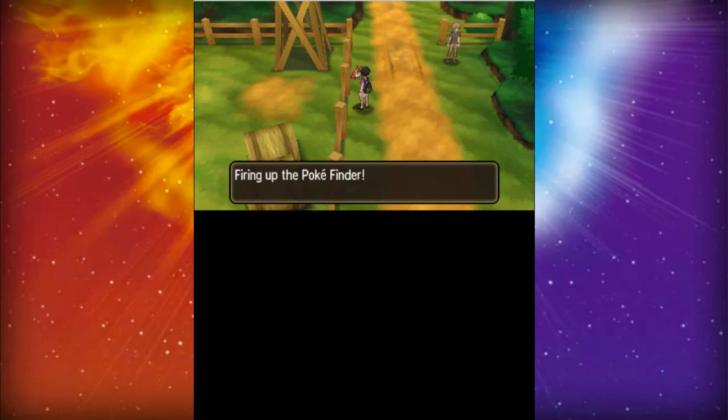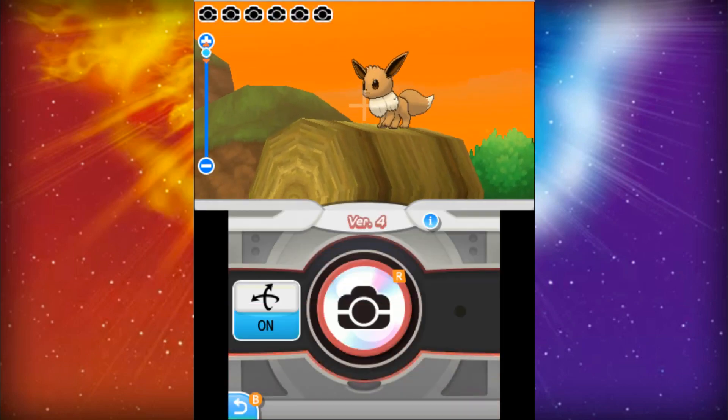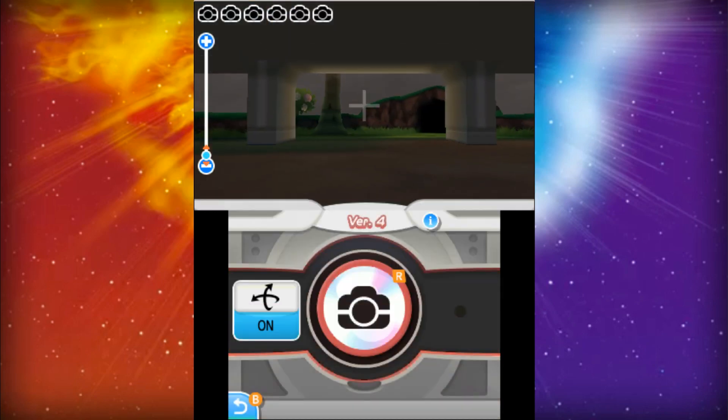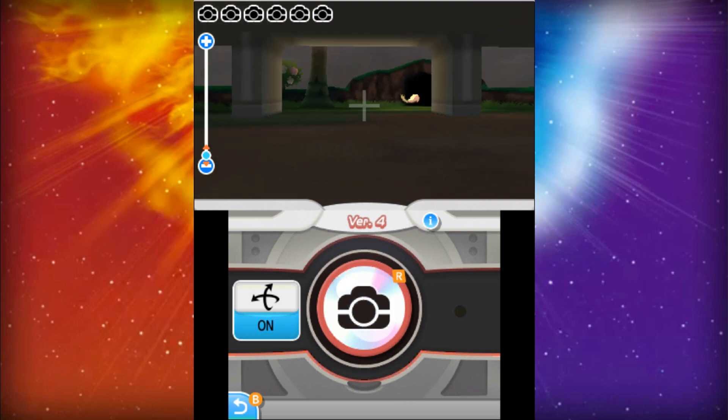The next place on the tour is Paniola Ranch, which has an Eevee and Lillipup. After you get pictures of Eevee and Lillipup, go to Route 8 where you're able to get a Yungoos and Crabrawler — but be ready for the Yungoos because it is definitely tough to get a good picture of it.